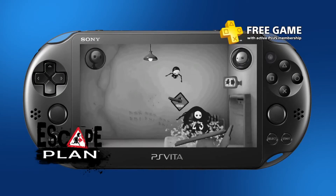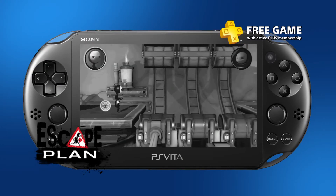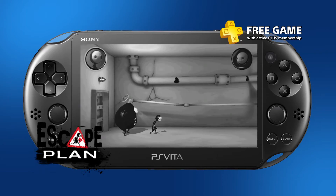Lil and Large need to get out of a mysterious compound and avoid the clutches of their nemesis — you could say they need an escape plan. You'll solve puzzles aplenty to get the pair out of danger using the PS Vita's touchscreen.